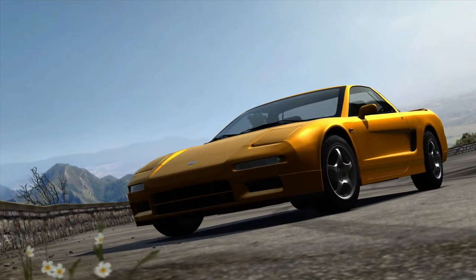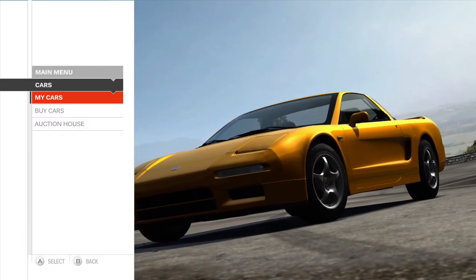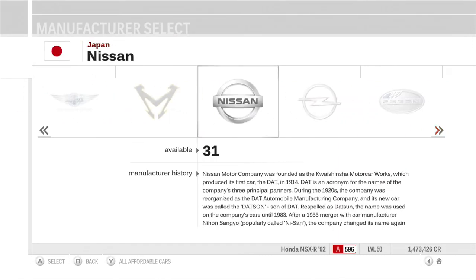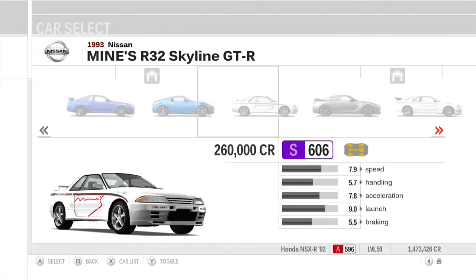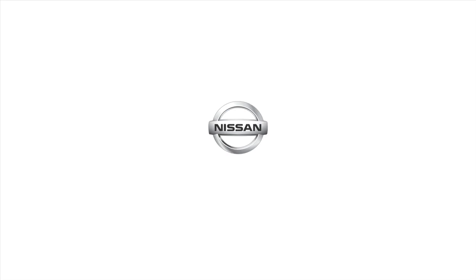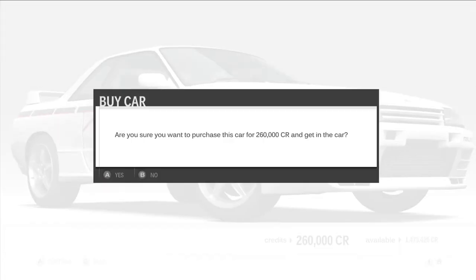Hello there and welcome back to some more Forza Motorsport 3. Today we continue the Let's Play — this is episode 165 — and today we have to take a look at the Class S Speedway Challenge. For that we need a Class S Speedway car, and we're gonna buy a Japanese car because they know a thing or two about speedways. It's the 1993 Nissan Mines R32 Skyline GT-R.